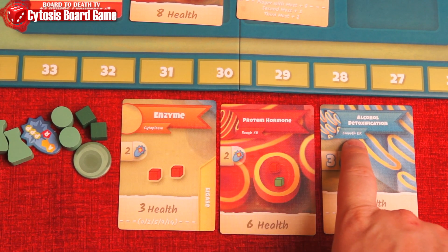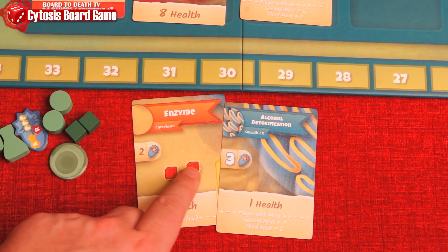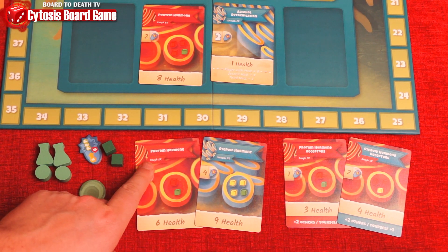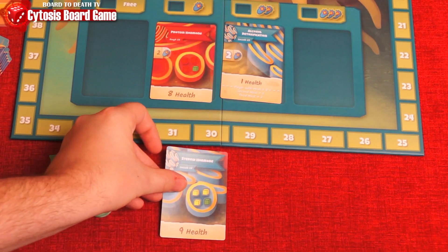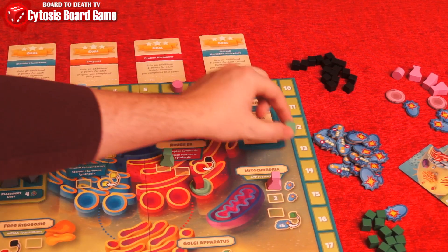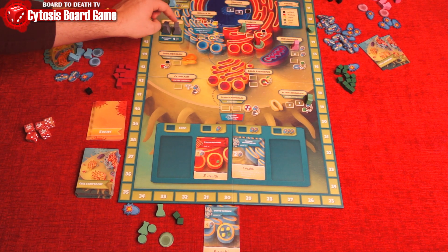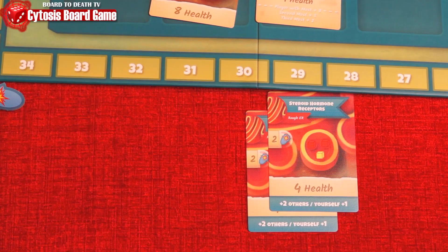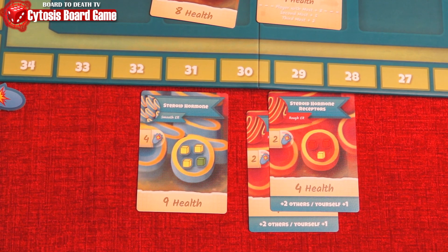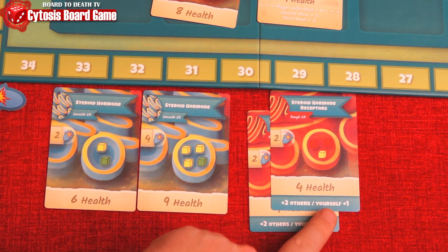Enzymes and alcohol detoxification are easiest, simply by going to the cytoplasm or Smooth ER and trading resources there. Protein and steroid hormones and their receptors will have you go through the Smooth or Rough ER using the vesicle disc, resources, and a few extra steps to complete them. When completed, the cards go face up in front of you and you score health. Receptors award players points whenever another player — or they themselves — complete protein or steroid hormones. For each receptor, they score 2 health when another player completes those cards, or 1 health as a bonus if they complete the card themselves.